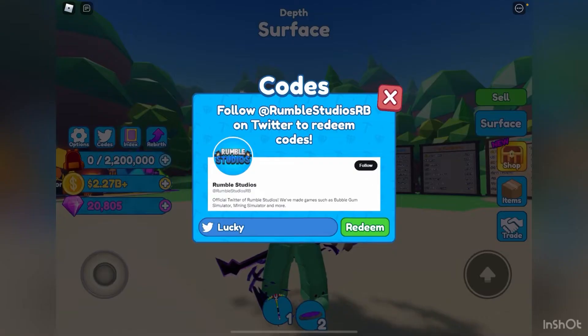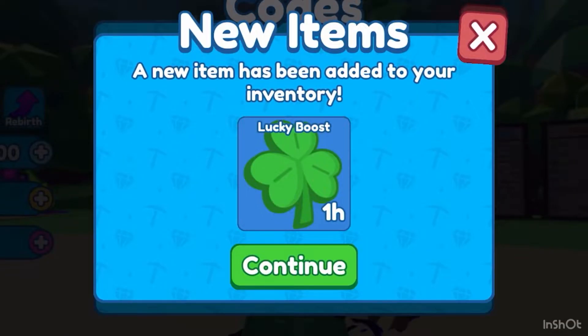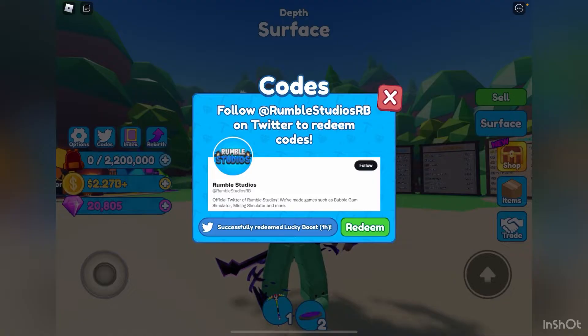Now there are two more codes here that we can use. The first one would simply be 'lucky' — just like that — and redeem. You get one hour of lucky boost.